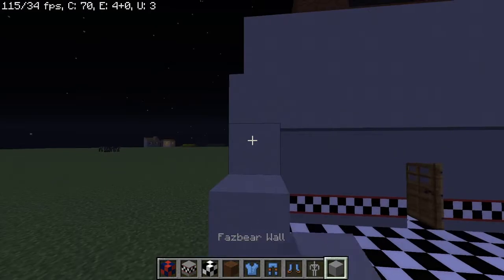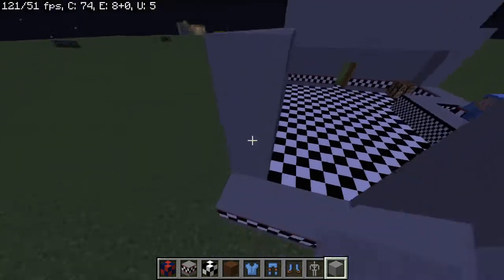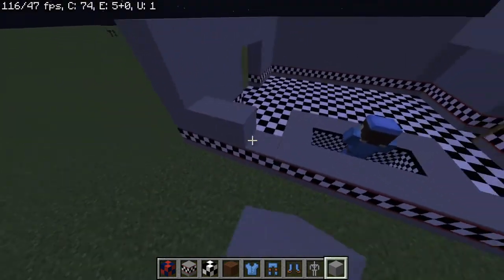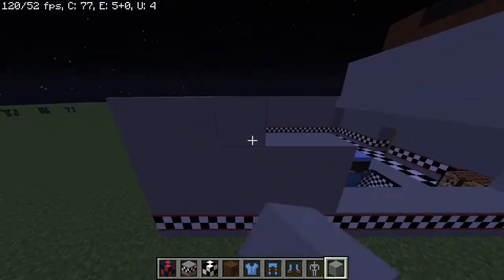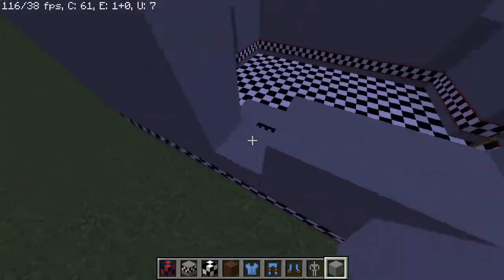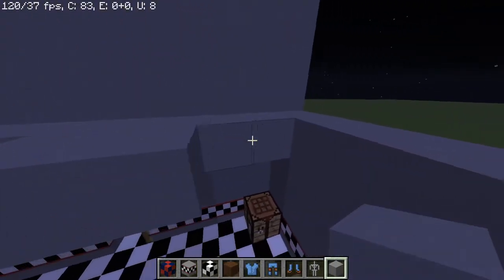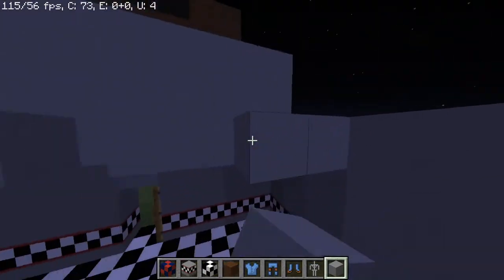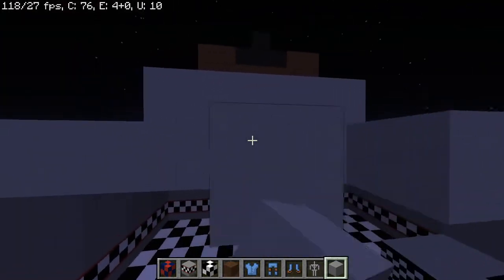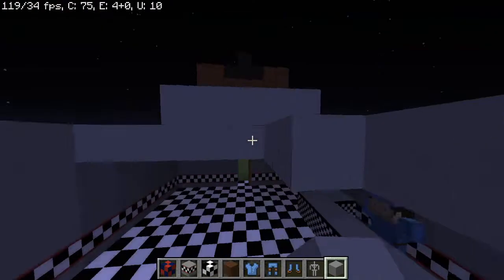After we've done this part we're going to do a bit of the main dining room. All together there's probably going to be about three parts to this: one part for this obviously, the next part for the main dining room, and the other part for the little bits like the storage room, all the layers of the office, and the closet that the bunny hides in.